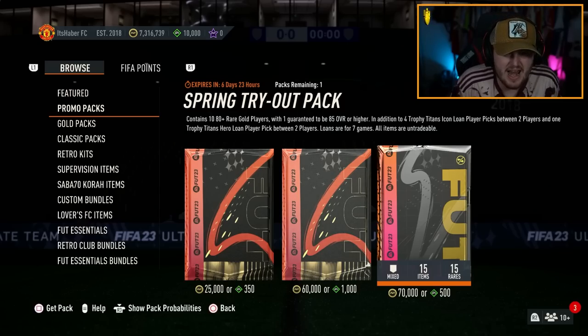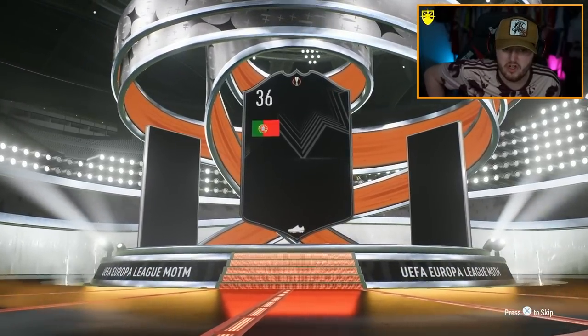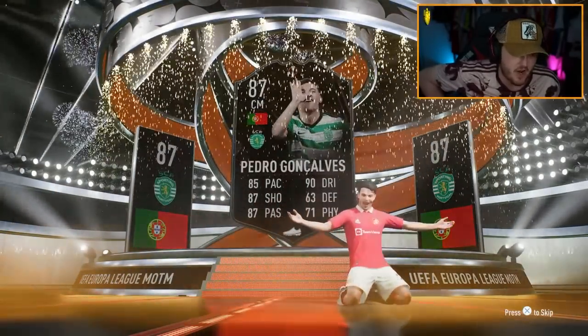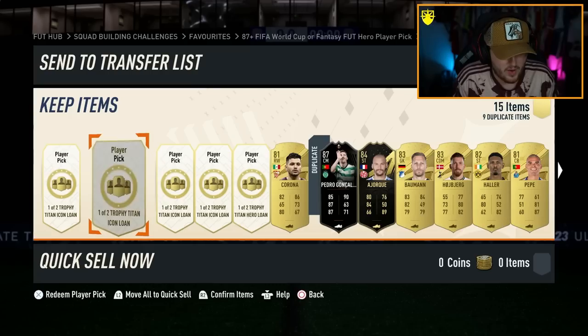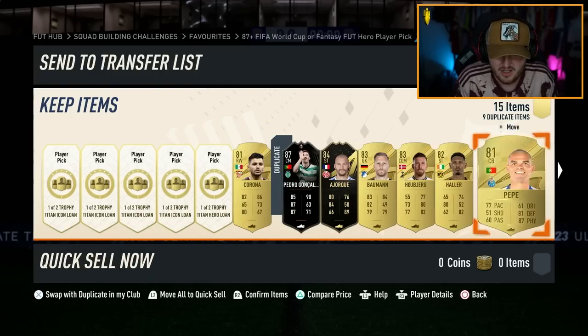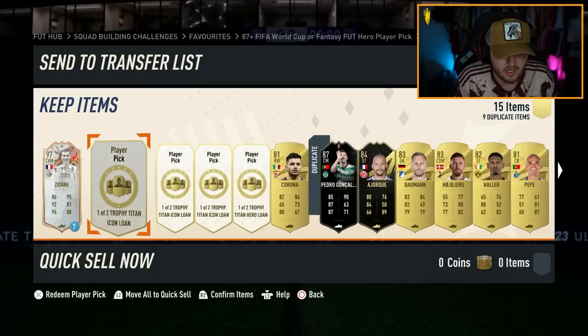Spring tryout pack — 1080 plus players. Let's open this, 500 FIFA points. Last time we got Damian and there was an icon behind it — LARM was chilling behind him. We're getting five trophy icon loans. I mean, am I complaining? Kind of a little bit because I don't like having loans in the club, but fair enough.